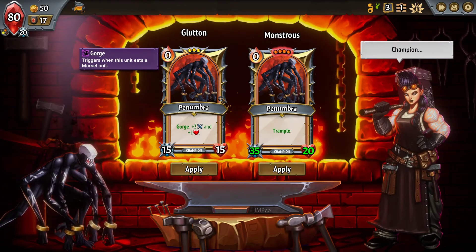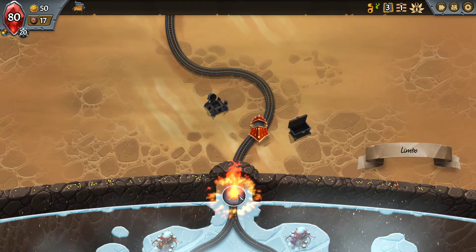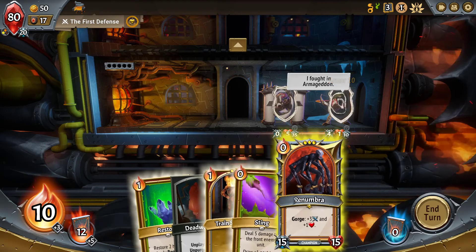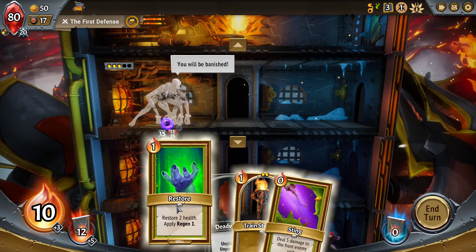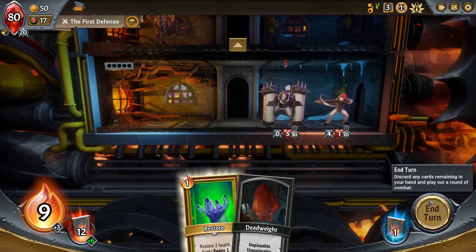Let's look at our artifacts first. Gain seven energy on the first turn of battle - oh, that's really good. Or when a friendly unit is healed, deal damage to the front enemy unit equal to the amount healed. Let's do the seven energy right away. Let's play a lot, especially if we can get some draw going - trample making him real big, or gorge making him real hefty. We want him to eat all that stuff and be incredible.